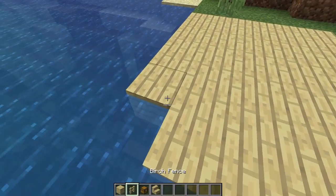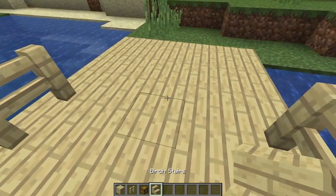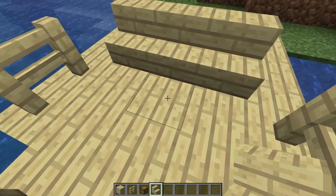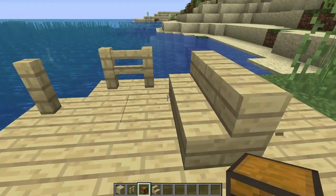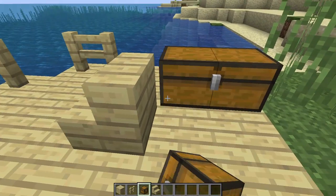And then just put some good stuff — some good fences. And then just put some chairs, and then behind that just put a chair, and then after behind it put some chests.